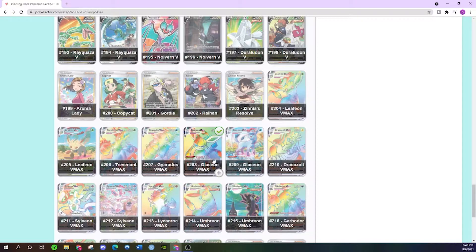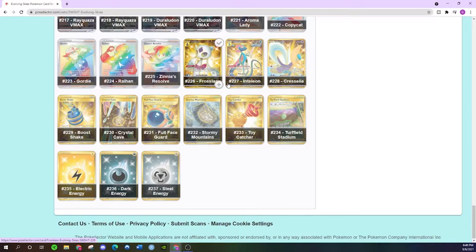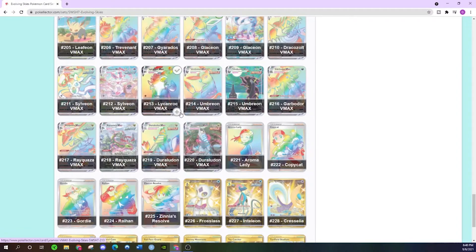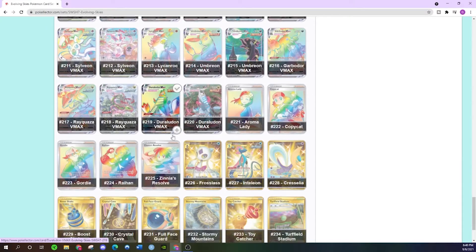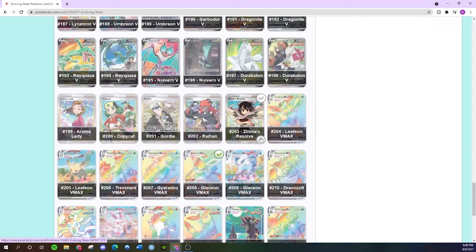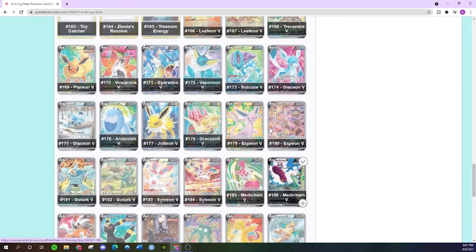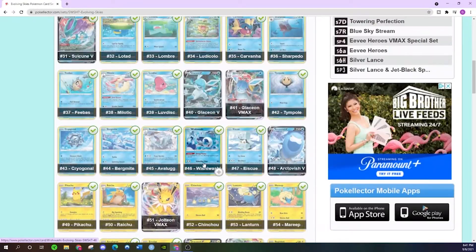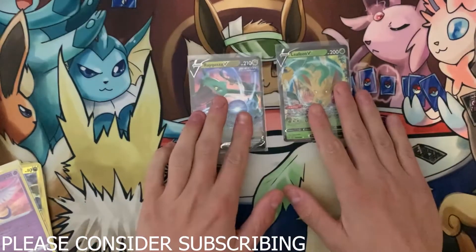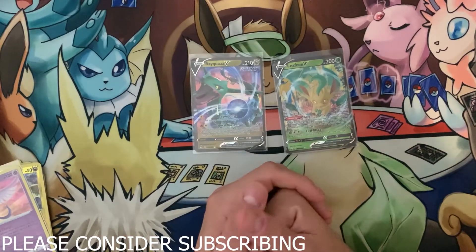The Glaceon V-Max is the one I really want, along with all the gold cards and rainbows. Got one rainbow so far. And this is the Dragon Knight V alt art I was talking about earlier — a lot of cool cards in this set. Very excited to try and knock them all off. That will be it for this video — thank you guys so much for watching, please consider subscribing, it's absolutely free. I'll see you guys in the next video, goodbye!